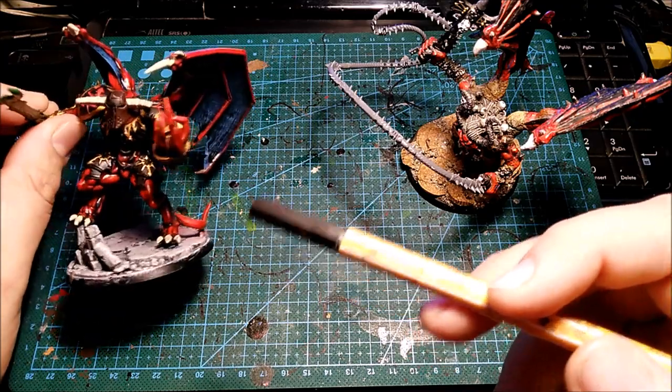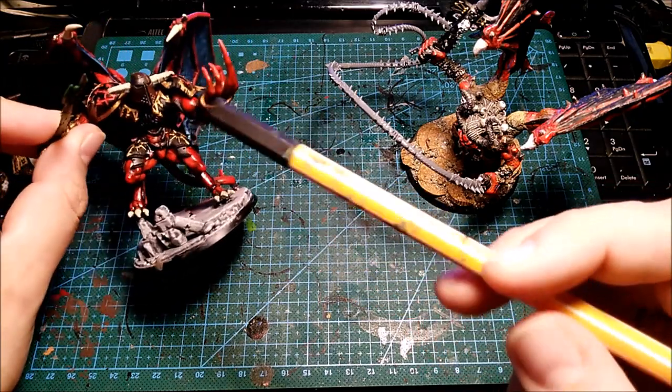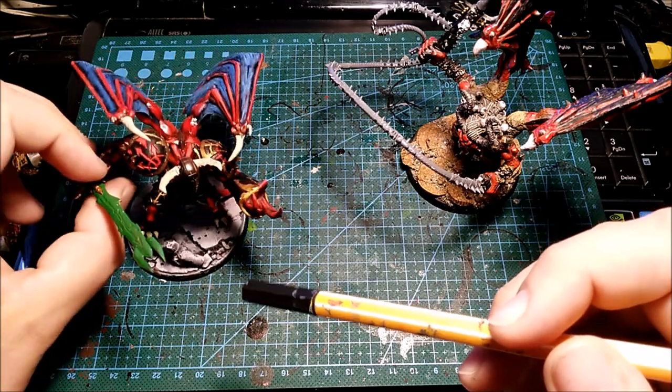I didn't want him in bronze armor or everything in red, so I decided he's going to wear black armor, so I can also use him as a Demon Prince from the Black Legion. This is a Khorne Daemonkin army so it doesn't matter too much which Legion he's coming from — what matters is just the blood flow.